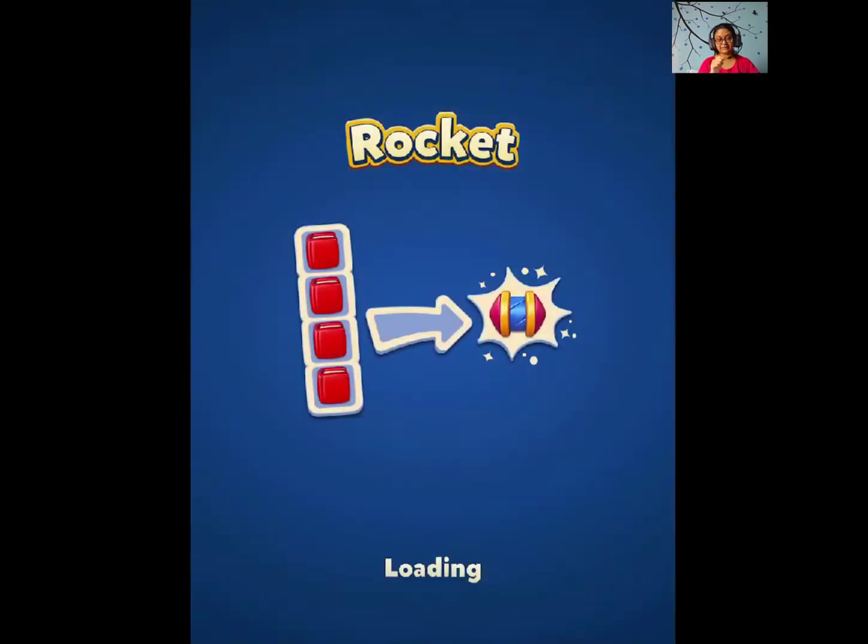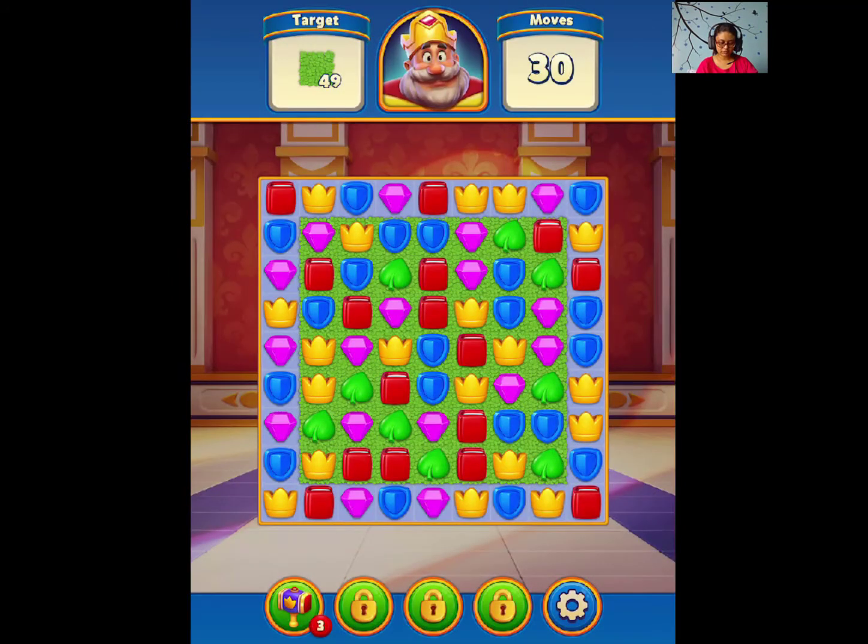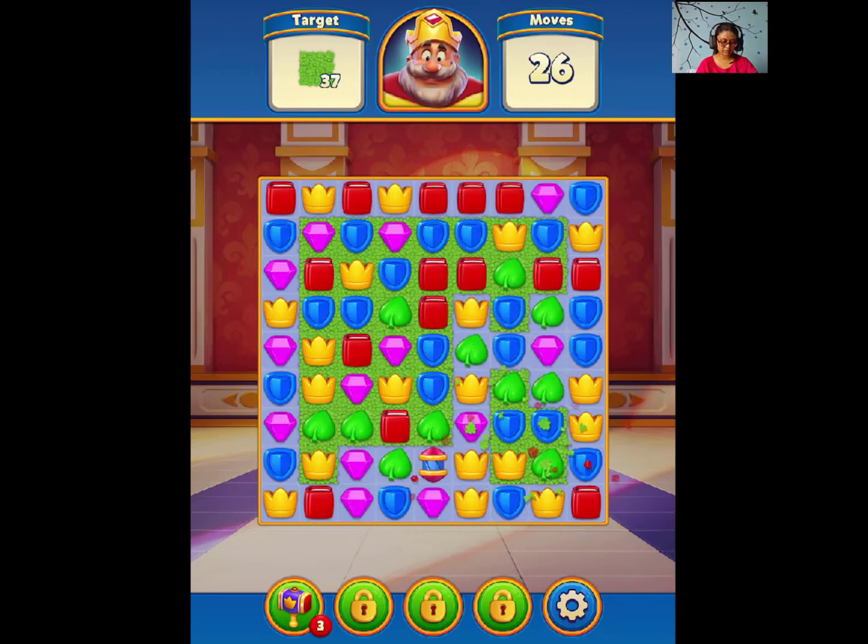Make a match. Okay, grass is the new item. Make a match on the grass to remove it. So now the matches will remove the grass, and obviously boosters will work on them too.